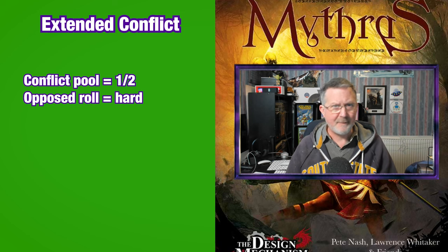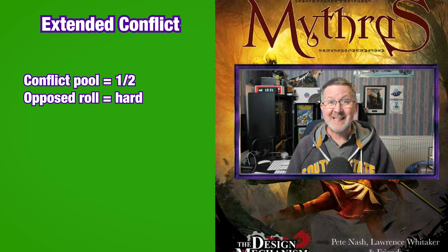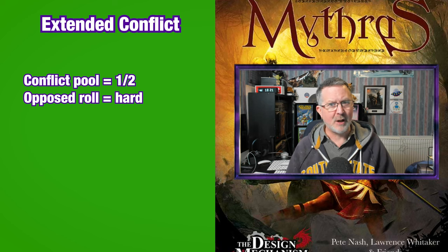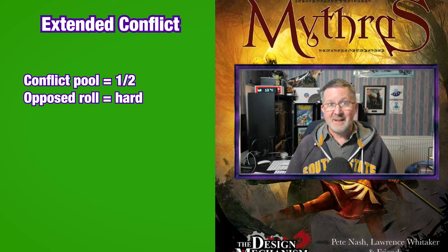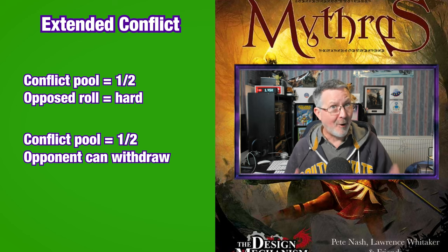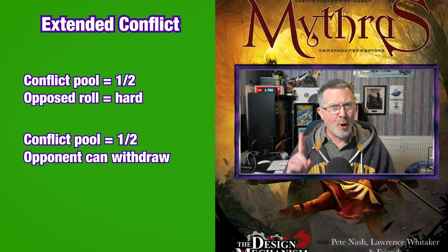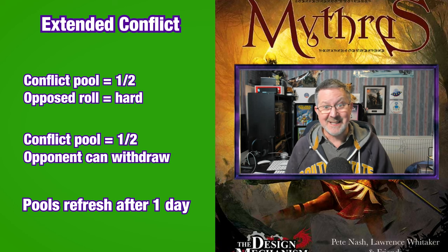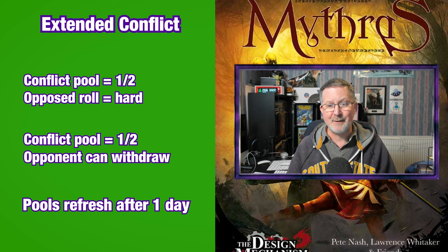There are three more important rules to cover. First, if the conflict pool of either opponent gets to half or lower, the skill difficulty for the opposed roll increases by one level — usually meaning the opposed roll for that opponent will be Hard. Second, once a conflict pool has got to half or lower, the opponent has the choice to withdraw from the conflict. Finally, conflict pools refresh to their maximum after one day, so characters should choose carefully which conflicts they engage with. More examples of opponent ratings and conflicts can be found on page 46 of the M-Space rules.